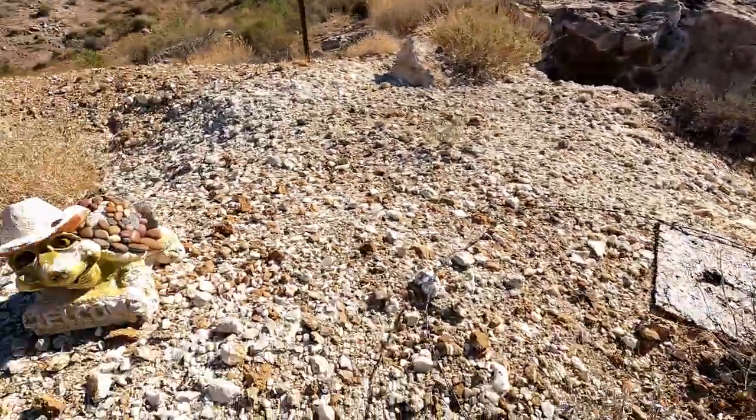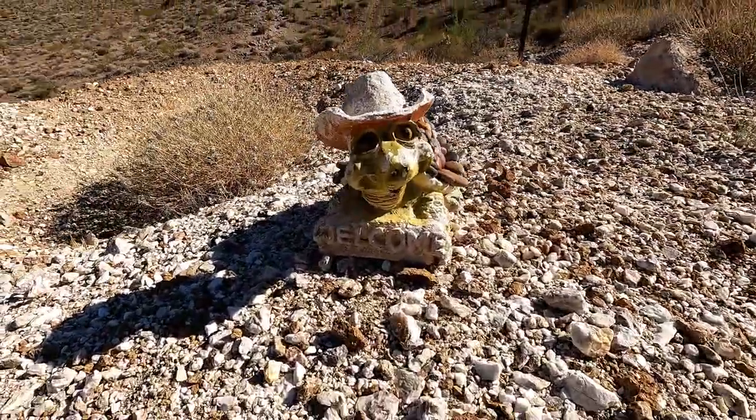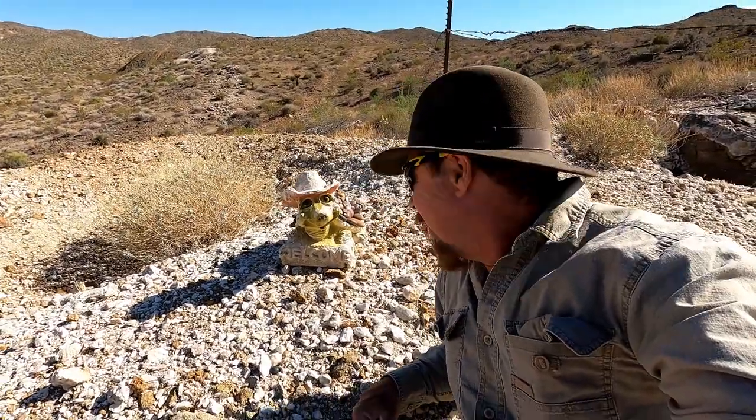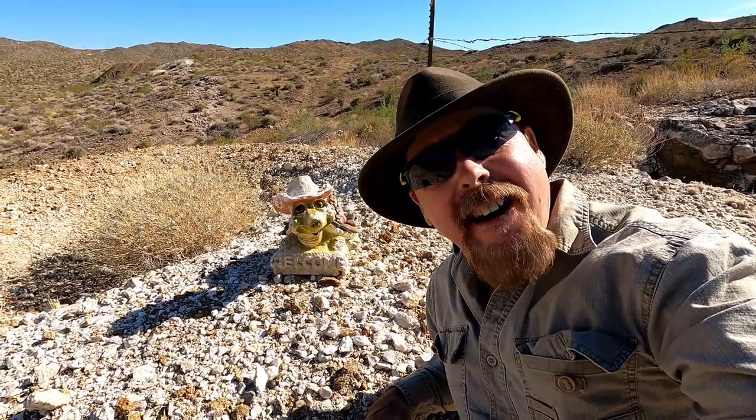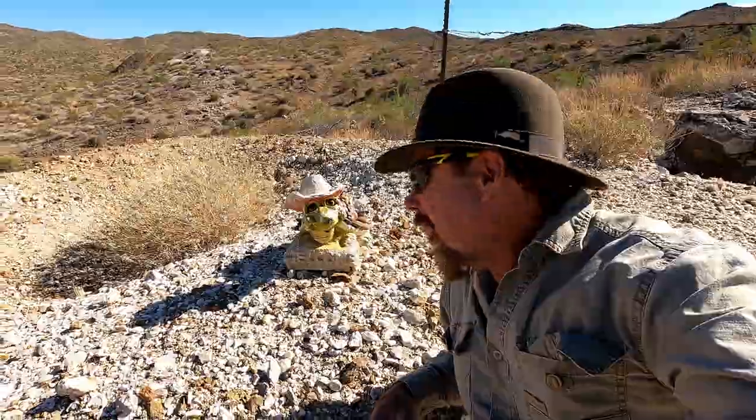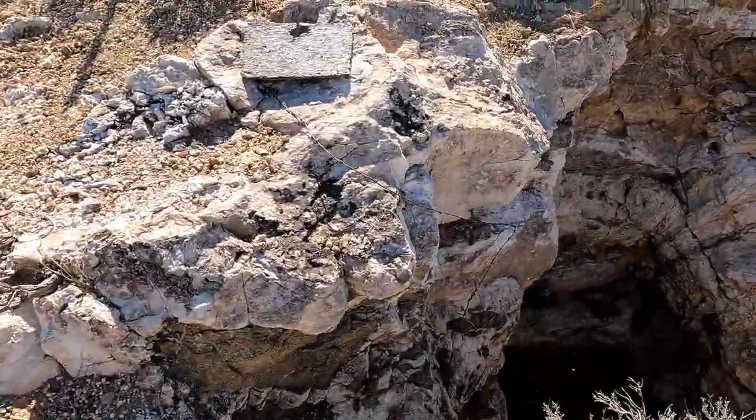And look what I found — it says welcome, welcome baby! What did I tell you about tortoises? They're always following me around. Isn't that right, sonny boy? He's even got a cute little hat on him. All right, take a look at this vein, sonny boy. That's the vein — it's over here, about seven, maybe eight foot wide.